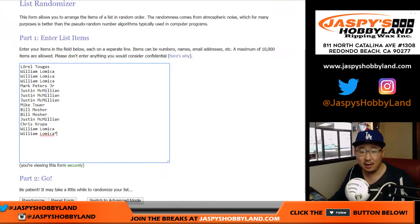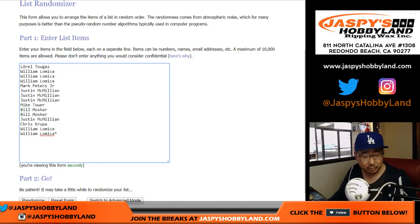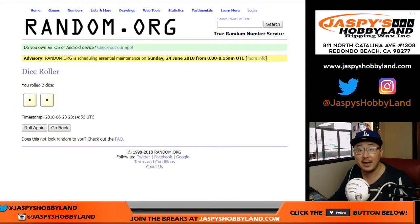This is the second to last box of the first inner case. One spot gets you two teams, so let's double you up, Sir Mix-a-Lot style. No Vegas Golden Knights in this. Let's randomize each list. Snake Eyes, two times.